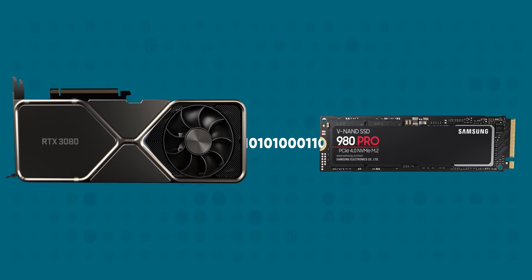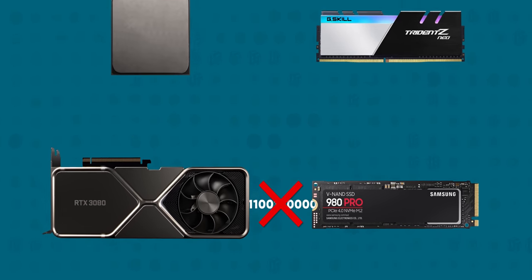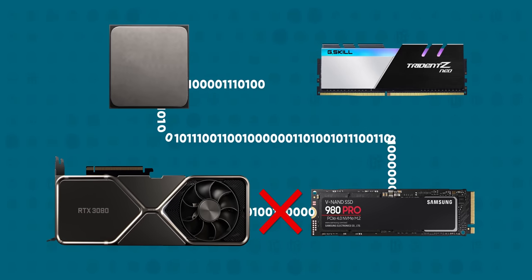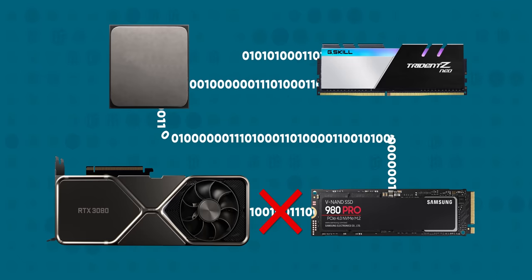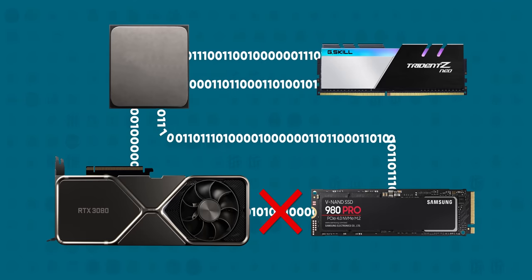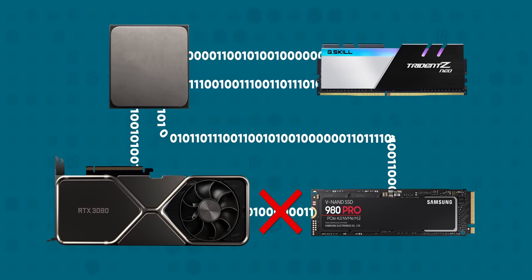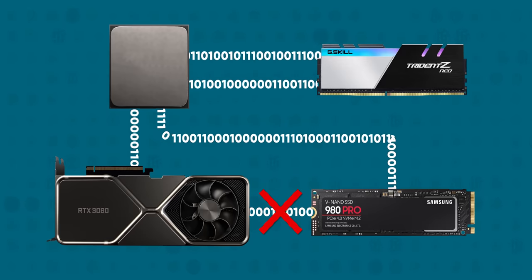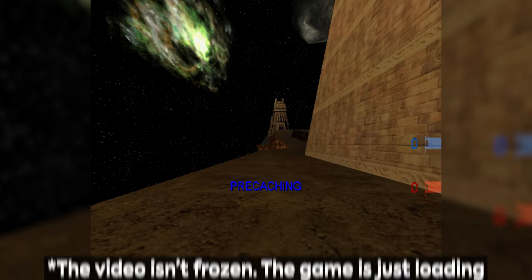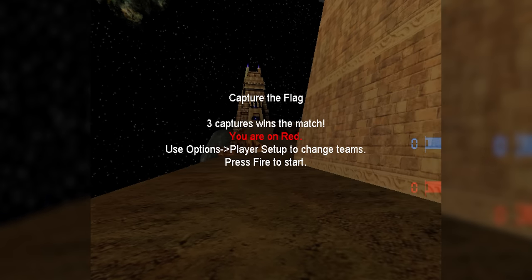In order to understand what's going on here, we have to understand how assets are loaded into video memory. The reality on PC up until today has been that the asset is first read from storage to the CPU, then placed into system memory — your RAM. From there, it's copied through the CPU again to the GPU. This sounds like a roundabout process, and as we've seen in our demo, it definitely slows things down.